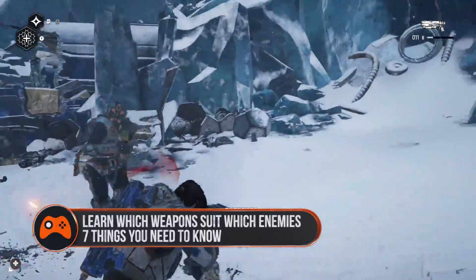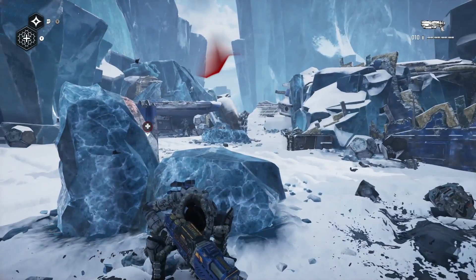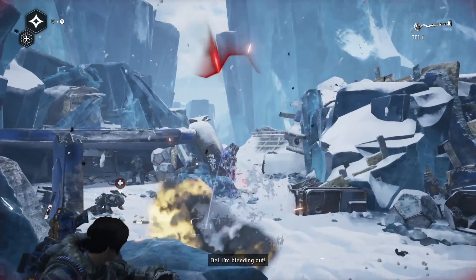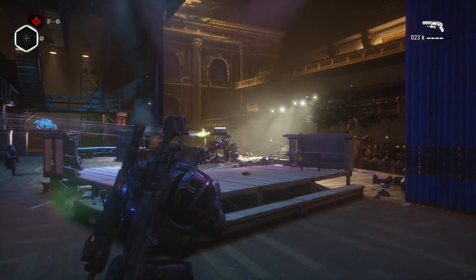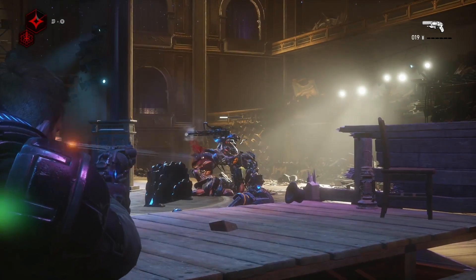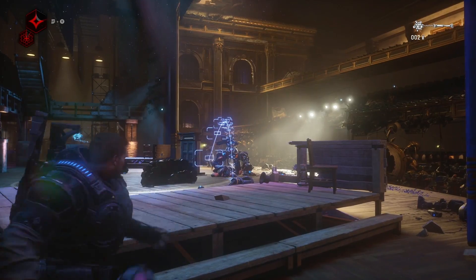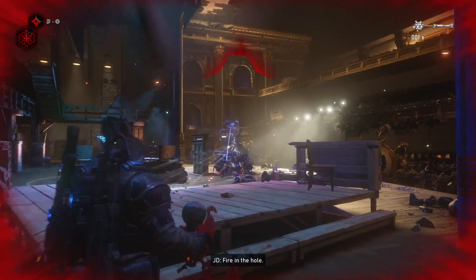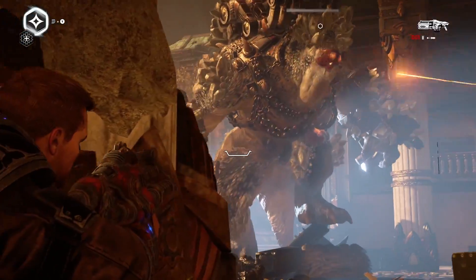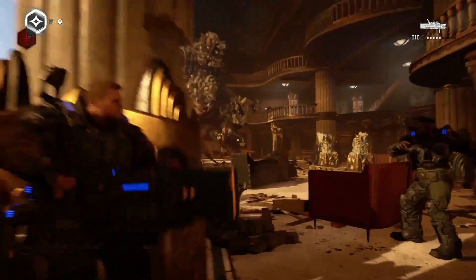Tip 3: Learn which weapons suit which enemies. It wouldn't be a Gears sequel without a handful of new enemies, and it's especially dicey now that the swarm have figured out how to possess the DB robot soldiers. The stump is especially troublesome due to its long range accuracy and how it often moves, making its weaker organic areas harder to target — an enemy you'll want to use all your grenades and heaviest weapons on. Conversely, some enemies move slowly enough to be perfect targets for your long shot, while others, particularly bosses, have bright weak spots you should focus on.